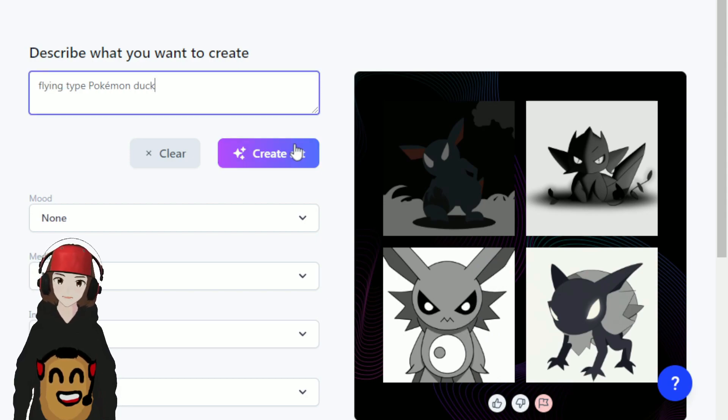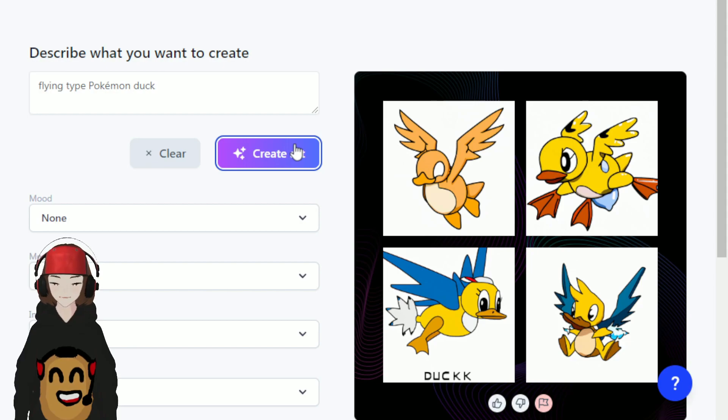I know we have several duck Pokémon already, but I want another, so we're doing flying type Pokémon duck. I can work with this. I don't know why you don't have any eyes, I don't know why you have three legs. You're not bad — I actually really like you. Which one am I gonna pick? I think I'm gonna go with this guy — he looks a lot cuter honestly, he has a cute face with a nice hair tuft. I'm gonna go with him.